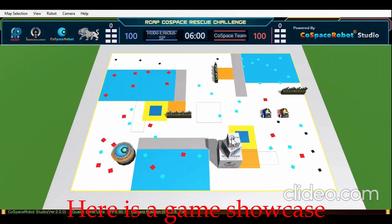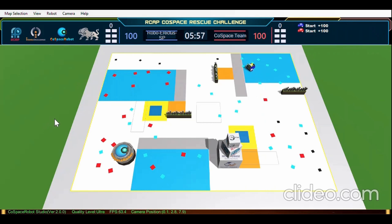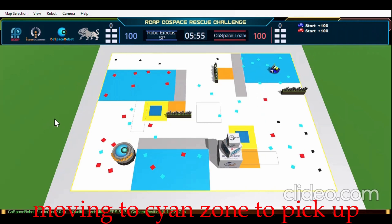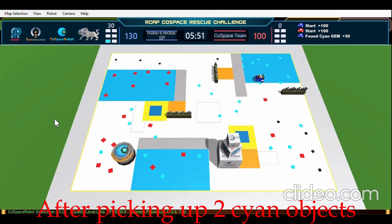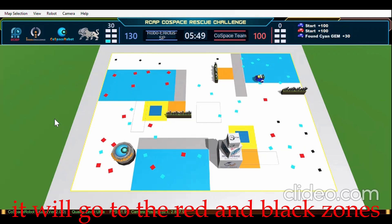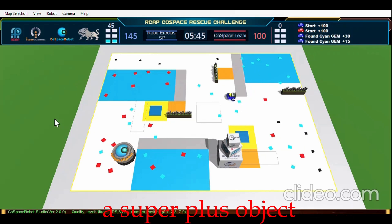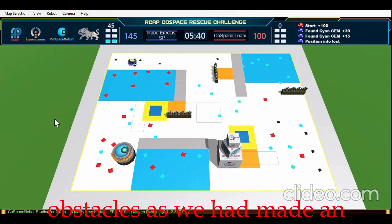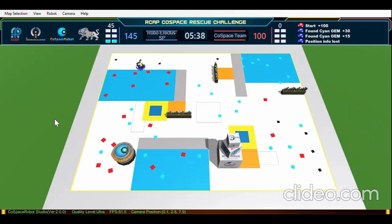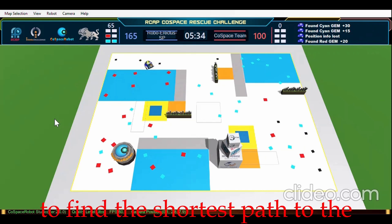Here is a game showcase of our virtual robot with A-Star algorithm being implemented. You can see the robot moving to the cyan zone to pick up two cyan objects. After picking up two cyan objects, it will go to the red and black zone to pick up two of each color in order to get a super plus gem. You can also see the robot avoiding obstacles as we have made an effective bitmap, using A-Star algorithm to find the shortest path to the destination.